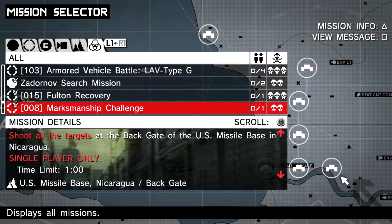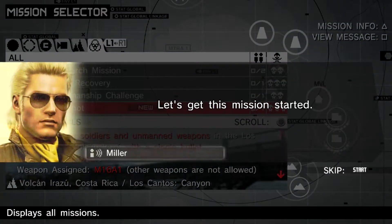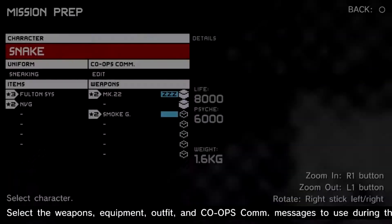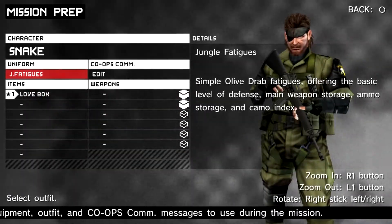I'm going back and seeing if there's any extra missions that I might have missed. If you go back to the Zadoronov search mission one, under it there's going to be an extra op called One Shot, which is really easy, and we'll be doing that one first.